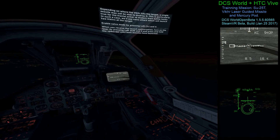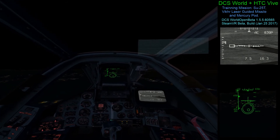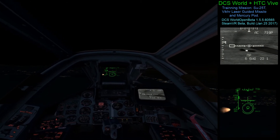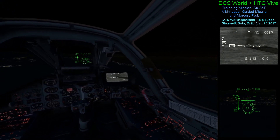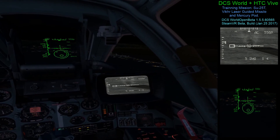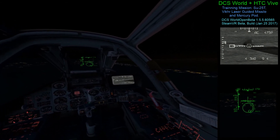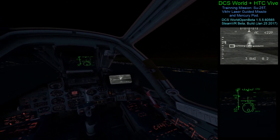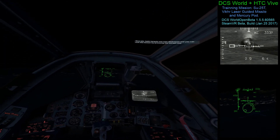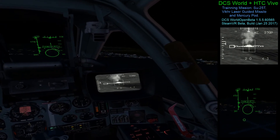Lock acquired — launch authorization received. Both targets are now destroyed and you can exit the lesson by pressing the escape key.